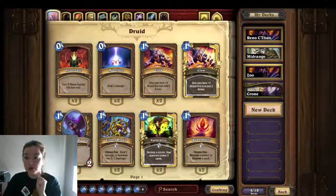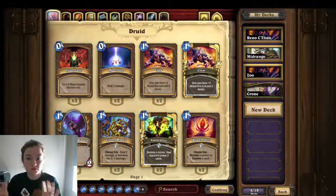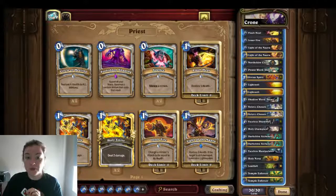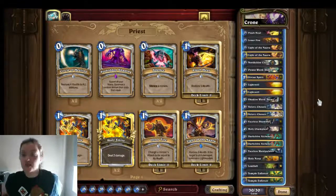We're doing the heroic crown, the last one for the opera wing of the Cara adventure. This boss is really really tricky. I haven't done it obviously, but it's tricky.